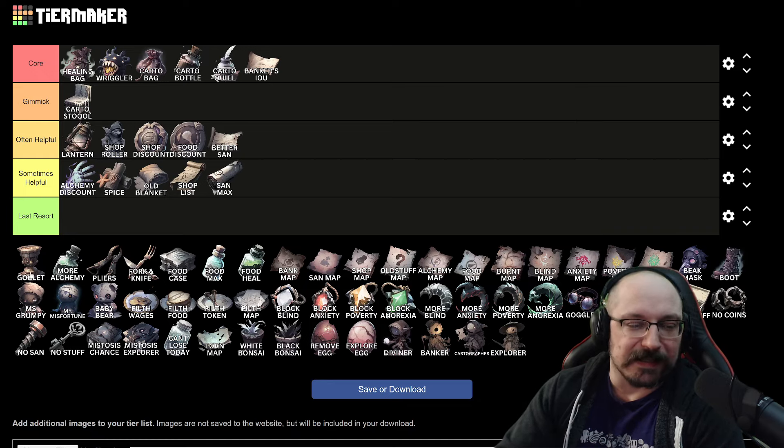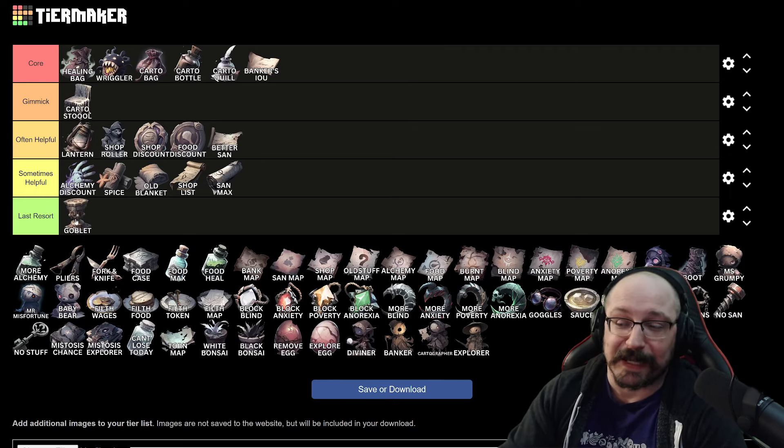Next up we have the goblet. This gives you coins back depending on how much you have in the bank, and I personally think this thing is terrible. It costs about 200 coins to buy in the shop, and it's going to take a long time to recover that investment from the goblet. The only time I've actually purchased this is when I already have like 2,000 coins but don't have the ability to roll or reset the shop. I put this in the last resort category.